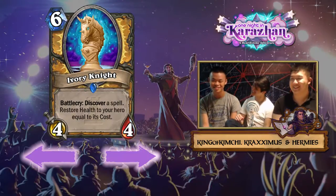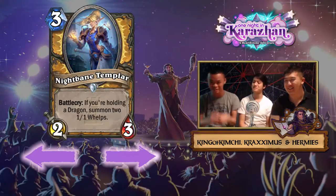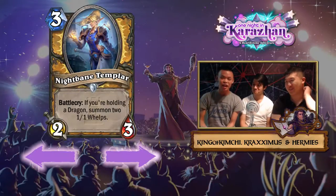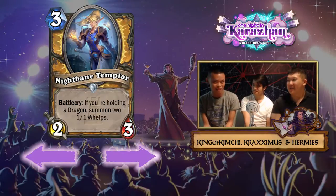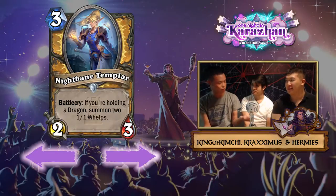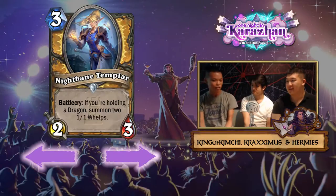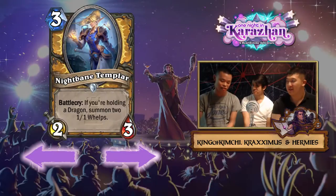Moving on to Nightbane Templar — I think this card is freaking crazy. It's basically Muster for Dragons. I don't know how people ever thought Muster for Battle was that good, because they compared it with Razorfen Hunter, which is a terrible card. Muster for Battle is three 1/1s and a 1/4 weapon for three mana. So you're splitting a 2/3 into two 1/1s — and that was one of the best cards of GvG.